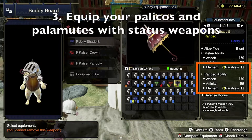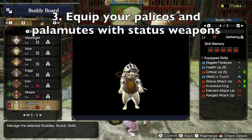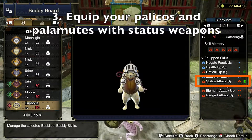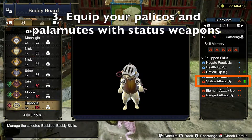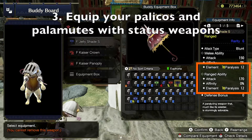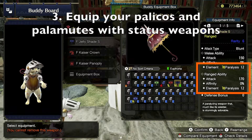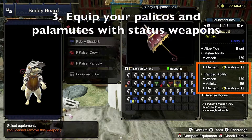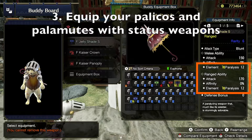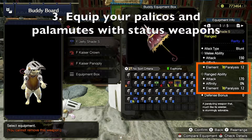The third way is to equip your Palicos and Palamutes with weapons that can inflict status. Using Palicos and Palamutes that have the skill Status Attack Up is also useful. However, I think that this method will not give you consistent results, because each monster in the rampage will only appear for a short period of time before they are repelled, so your Palicos and Palamutes might not have time to do enough status damage. Having said that, they can still help you if you are also using a weapon that's inflicting the same status.